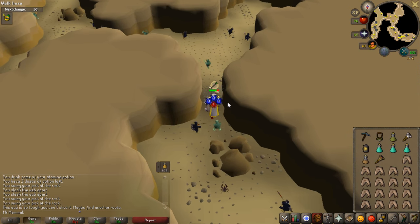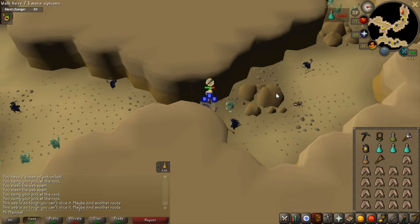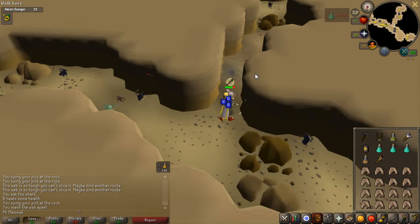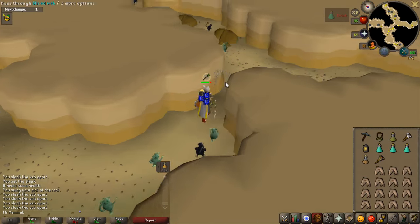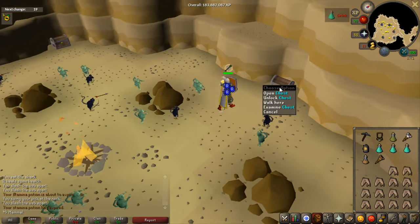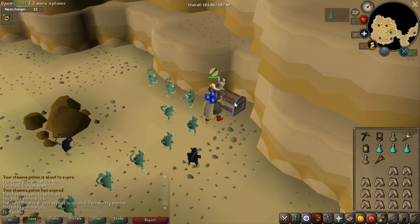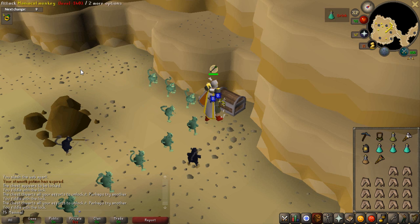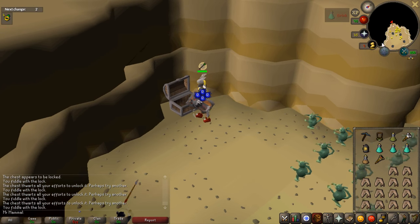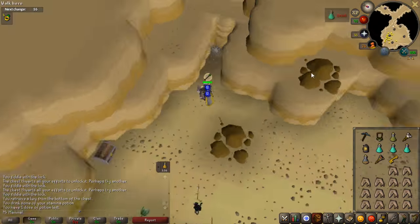Here is a prime example of when you've gone the wrong way: I tried to slash a web and it says 'The web is so tough, you can't slice it — find a different route.' That literally means turn around and go a different direction. At some point there will be a room with a chest — make sure you unlock and look at these chests. One of them is going to contain a key that you need at the end of the run. It'll say 'The chest is thwarted with all your efforts to unlock, perhaps try another' — that lets you know which is the correct one. I searched it and got a combat damage key. Make sure you open these chests because you do need that key.